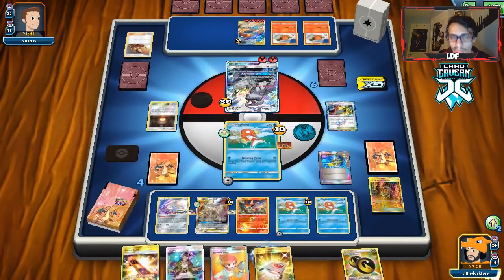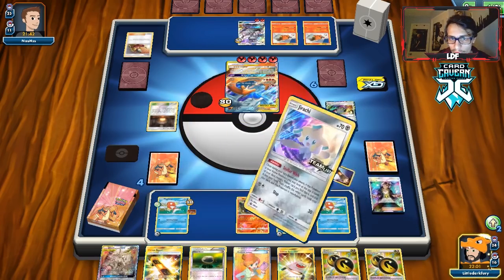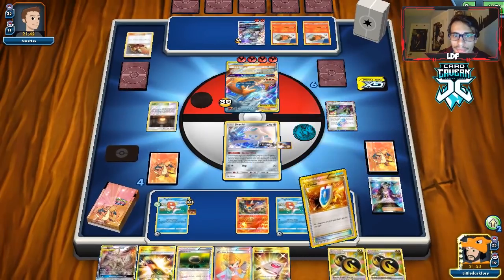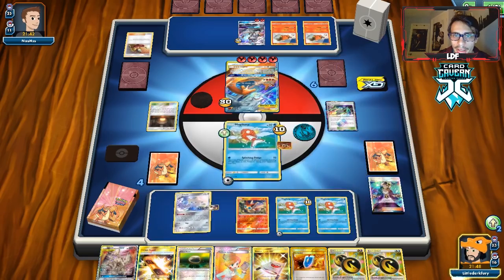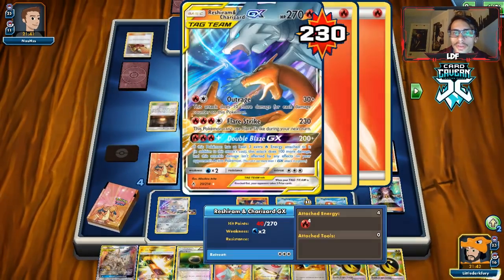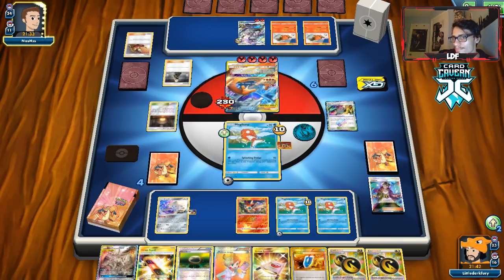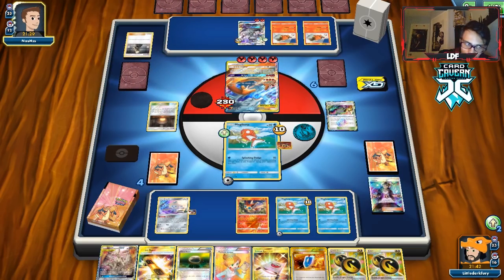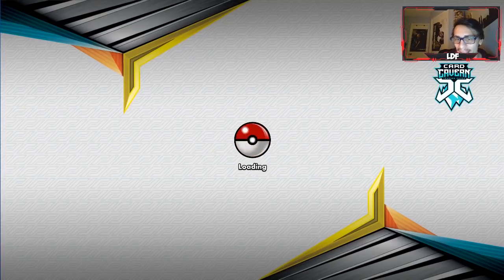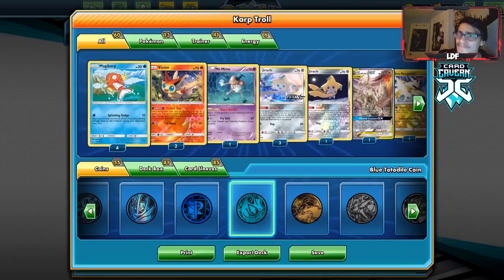We'll scoop up ADP because we don't want it in play giving up three prizes. Then Guzma the Reshizard. Stellar Wish gets us a VS Seeker. We take the VS Seeker and go back to Magikarp for another Splashing Dodge — and heads! If they have a Welder they can knock me out, then we finish with the second Magikarp. Actually we win the game here. Magikarp takes out Reshizard and Charizard — he conceded! A fire deck beaten by Magikarp. Lucky matchup but when you get bodied by Magikarp it's pretty amazing.